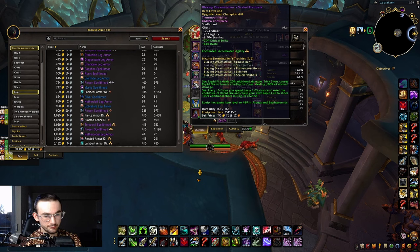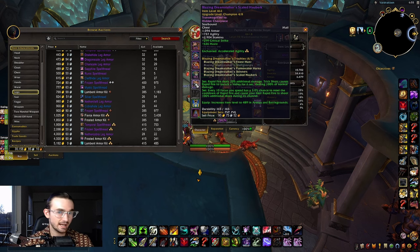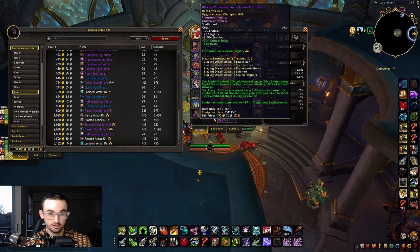You want to run the four-piece set bonus for Marksmanship Hunter in PvE. The two-set makes Rapid Fire deal 20% additional damage, and Trick Shot causes your Rapid Fire to launch a Volley for six seconds dealing 100% of normal damage — great for AOE, and Volley keeps Trick Shot active. The four-set means every 10 Focus you spend has a 3% chance to reset the cooldown of Rapid Fire and cause your next Rapid Fire to shoot 100% additional shots. When you get that proc, make sure Trick Shot is up for insane AOE damage in mythic plus.